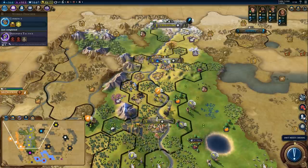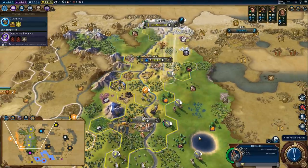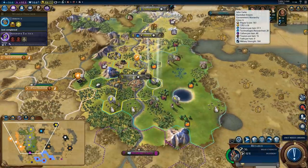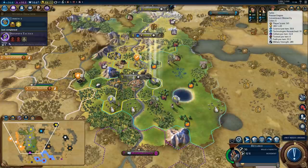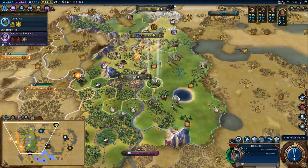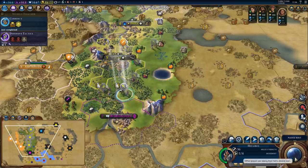Three turns to finish the water mill and ten turns to get ancient walls. How many techs does Australia have? Twenty. Cyrus has 19 and Poland has 15. We could go after Cyrus instead and try to stay friendly with Australia — that's a possibility. We'll see how it goes. First, let's capture the city-state.